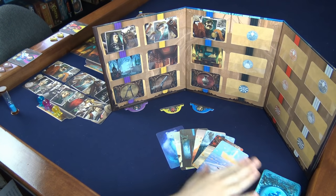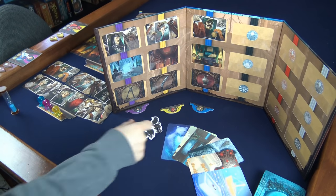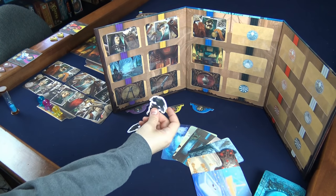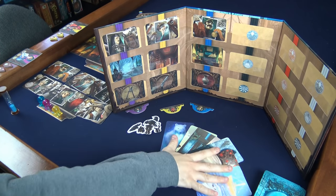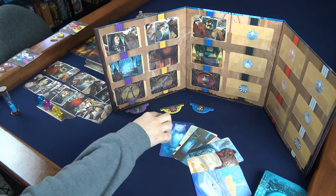Then they'll draw more vision cards until they have seven again in their hand and repeat this process until all psychics have received a vision of at least one card. Depending on the difficulty chosen, the ghost will have a number of crow markers, which can be used to discard all seven cards in their hand and draw seven new cards if these cards don't match up very well.